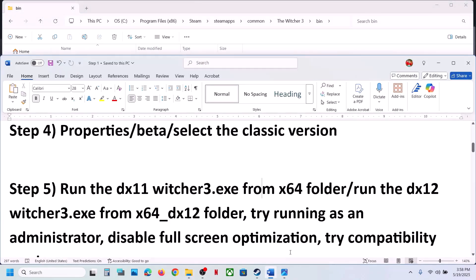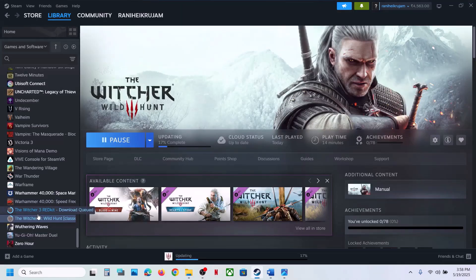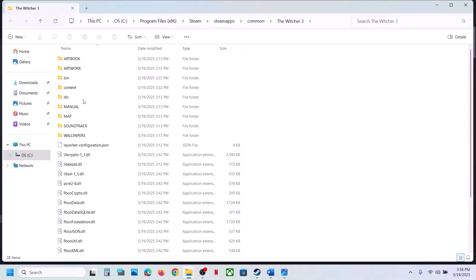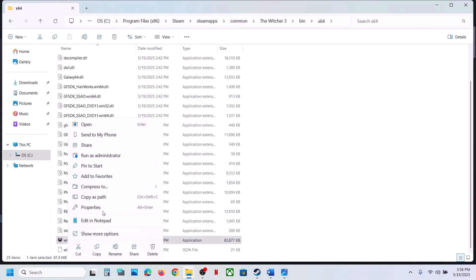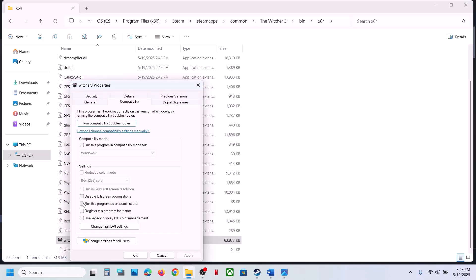If still not working, try running the game as administrator from the game installation folder. Right-click on the game, select Manage, Browse Local Files, open the bin folder, open x64, then right-click on the game exe file, select Properties, go to the Compatibility tab, and put a check on 'Run this program as an administrator'. Hit Apply and click OK.